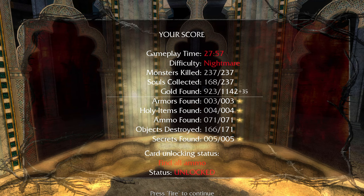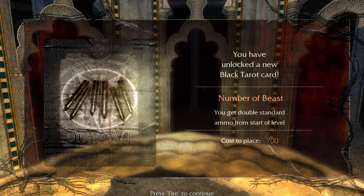All right, there we go. Got all the secrets and we got the challenge — Number of Beasts. You get double the standard ammo from the start of a level. Not bad, I suppose. Although I don't ever really end up having too much trouble with ammo. There's some times where I run out of explosives or the fun crazy ammo, but I generally don't have an issue. And if it does get to that point, I have the painkiller melee weapon to rely on anyway because it's really good — you just spam it. I also just have so many weapons now that I don't usually have a big issue with ammo.